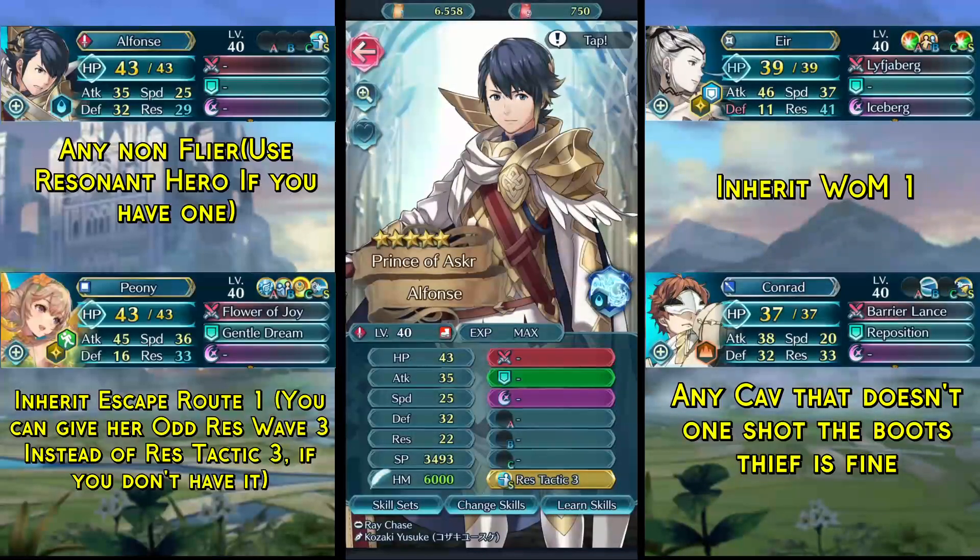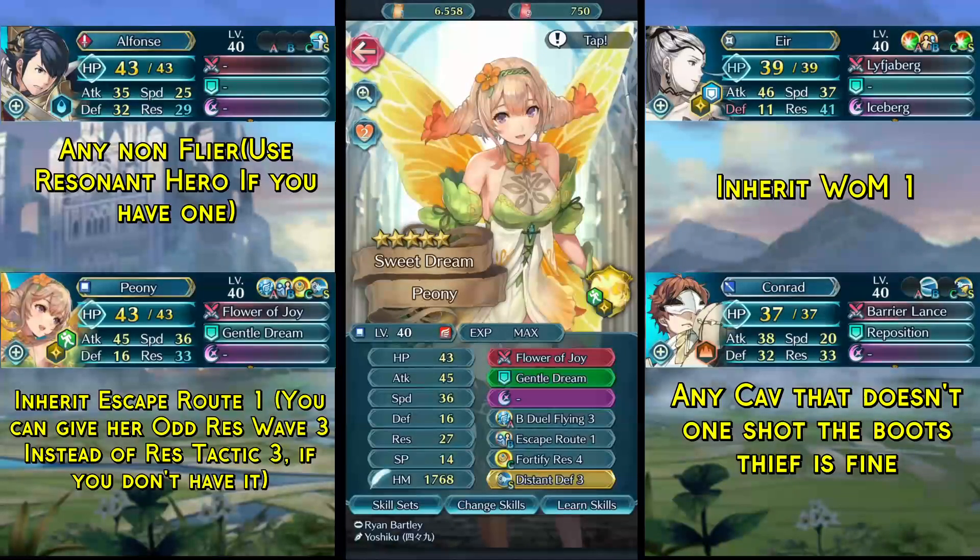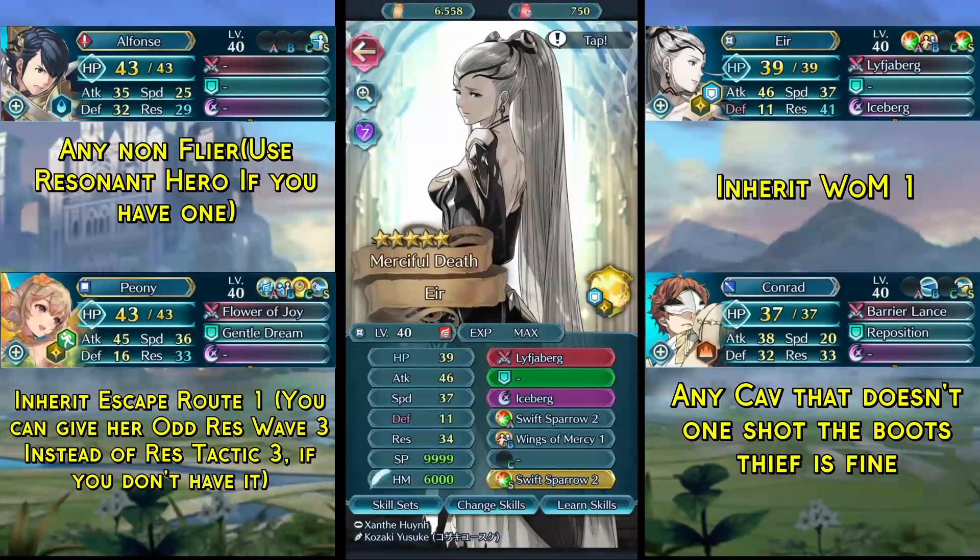In the second slot we have the most important piece of the puzzle today: Peony. We will use her base kit except we give her Escape Route 1 in the B slot and Distant Defense 3 as the seal. Next up we have Eyre with WM1 in the B slot and a Swift Sparrow seal.